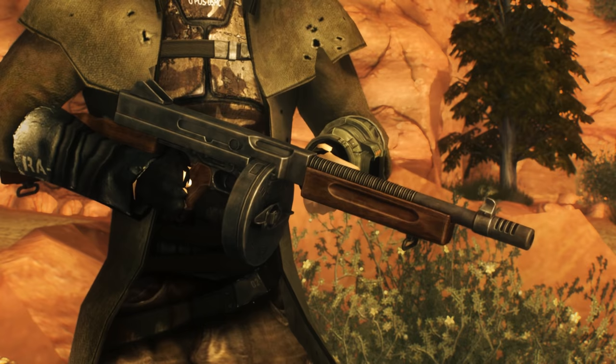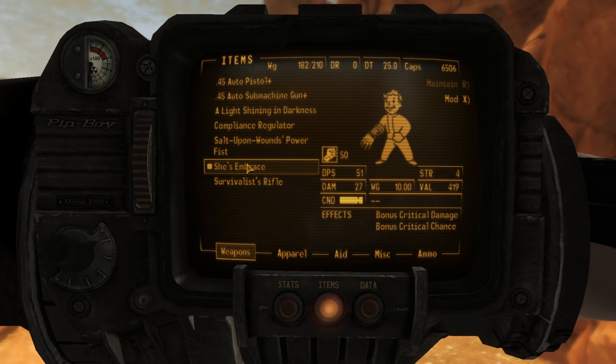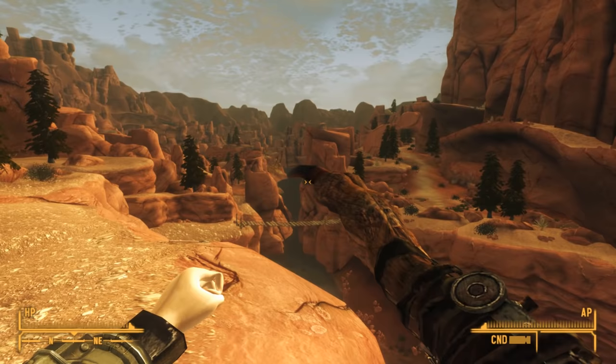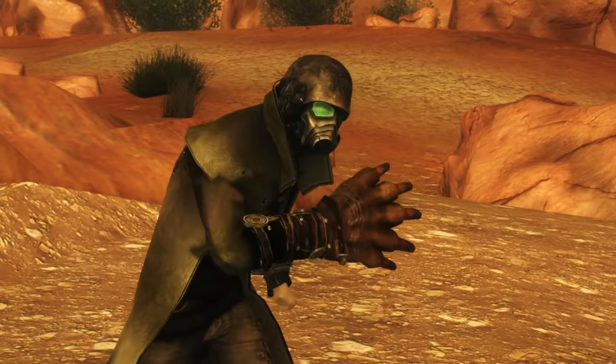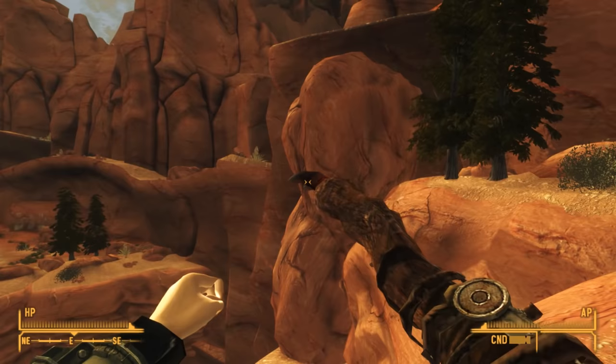The weapon is loosely based on the Thompson submachine gun, particularly in the way the drum, grip, and stock look. However, it's not an exact replica. Next up is Shi's Embrace. I showed you how to get this fist weapon in my video on Waking Cloud and the Ghost of She. After we complete that quest, White Bird crafts this thing and gives it to us. This weapon is a unique Yaogui gauntlet that has considerably more durability than most unarmed weapons. However, it is quite large and covers most of the screen when you're using it. When compared to the Yaogui gauntlet, it does five more damage and nearly 12 more DPS, making it significantly better. And it looks just like it should — a giant dismembered bear claw right on your hand.